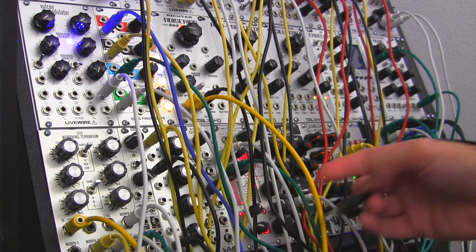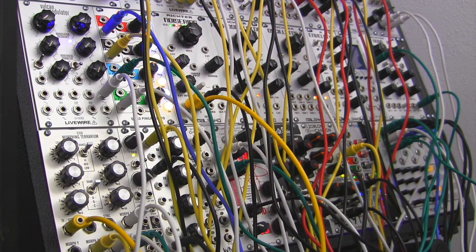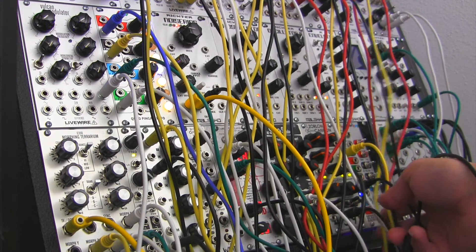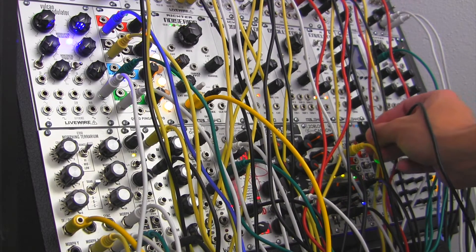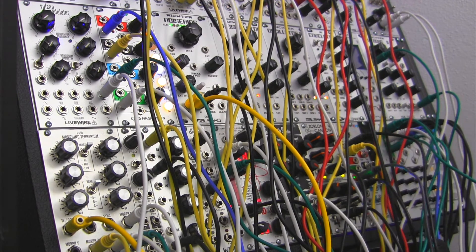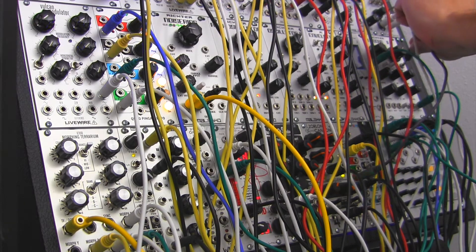Let's take output number two from the Gamma Wave Source and go somewhere different. I've heard that you can actually do a little bit of audio rate clocking to the Rotating Clock Divider, so let's try that and see what it sounds like. Let me take one of these outputs — maybe the four — and take that up, hopefully reaching into input two of our four filter.